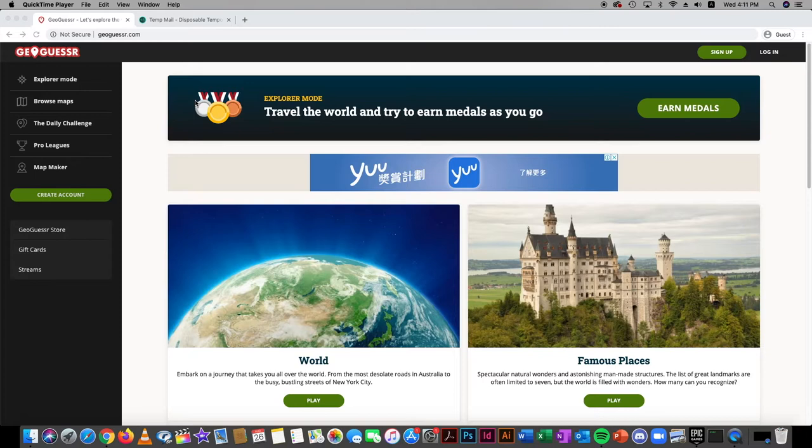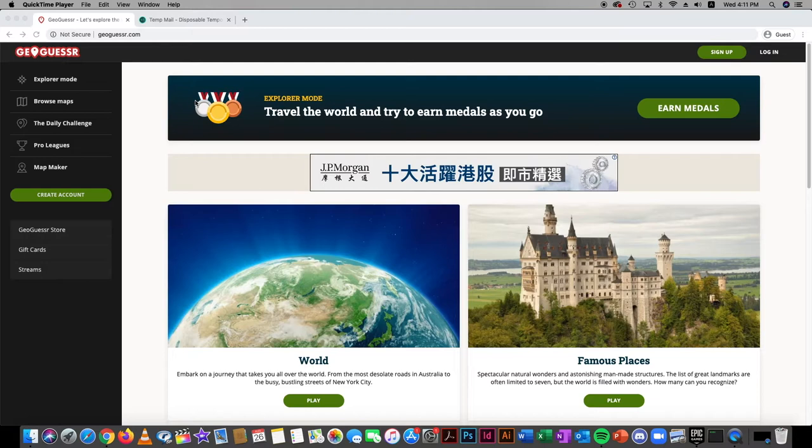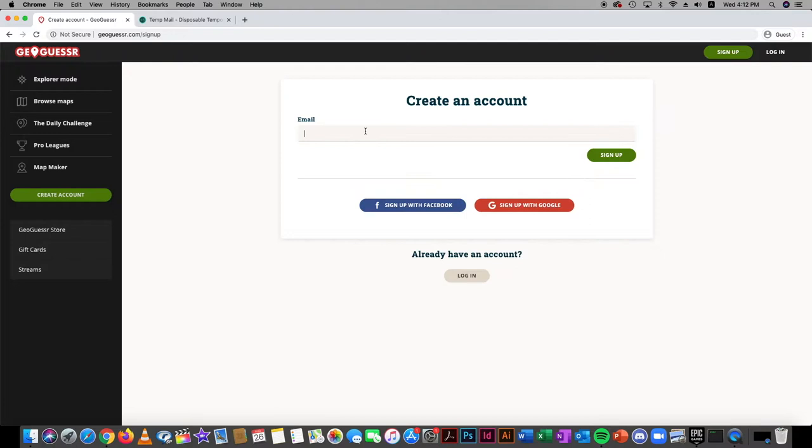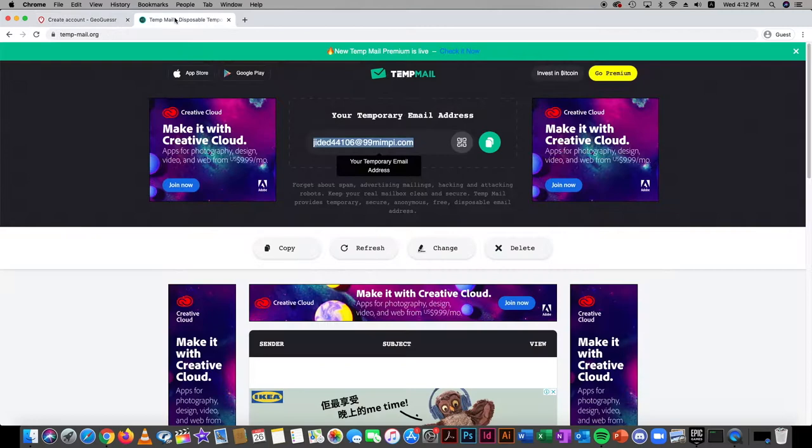So today we'll be teaching you how to use this thing called Temp Mail on our second tab, which allows you to generate disposable emails. You can use that to play GeoGuessr — you basically create an email just like this and sign up with a random one.